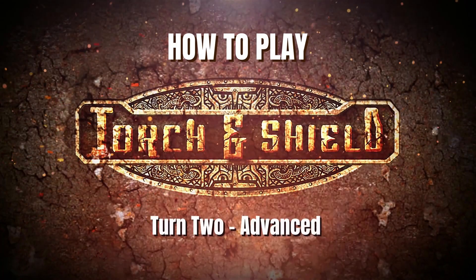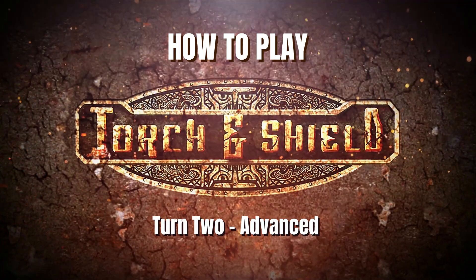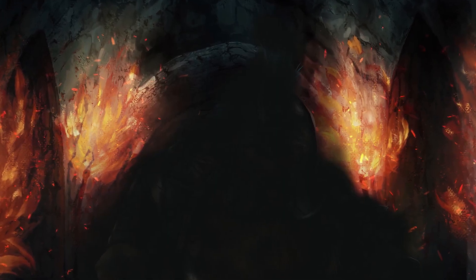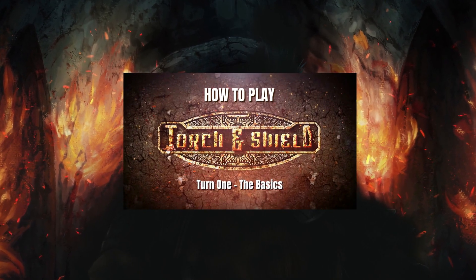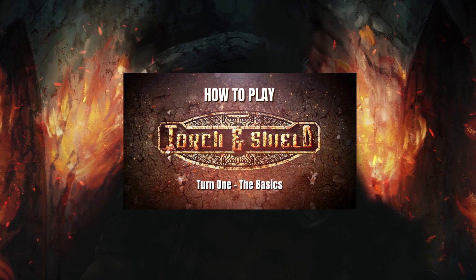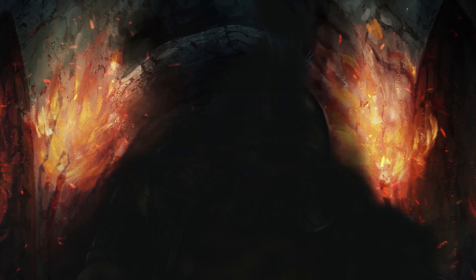Welcome to the second How to Play video for Torch and Shield. In this video, we will explore some of the more advanced rules concepts, such as special actions, outnumbered contests, and monster activations. If you haven't already, you should check out the How to Play Basics video first, as it covers the mechanics of the game. Let's go back down into the underworld and pick up from where we left our dwarves last time.